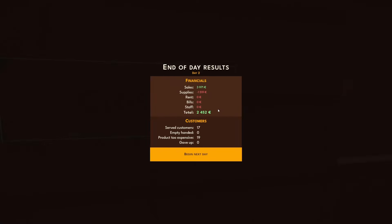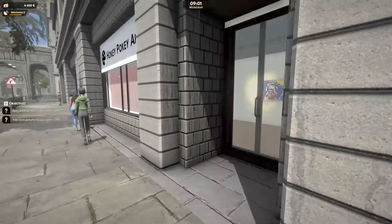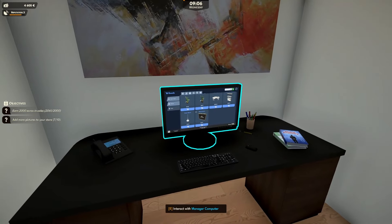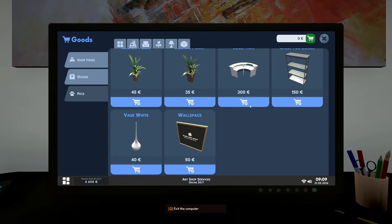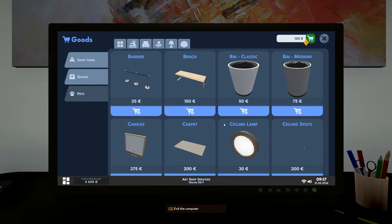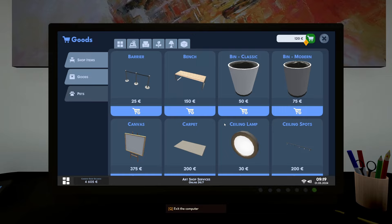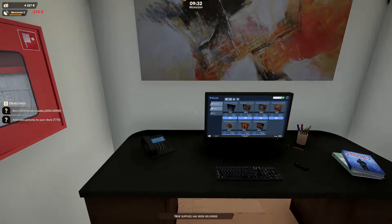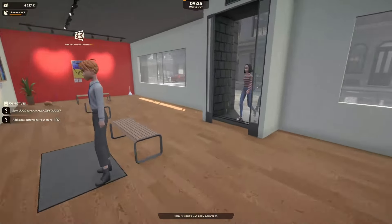Here we go on the day - we made 2,450 smackeroonies. Let's open the store for the final day. It is Wednesday. There's not really that much more you can buy, is there? A tall plant - I'm going to buy a tall plant. I'm going to buy a modern bin just because I can. There we go. Let's order that.